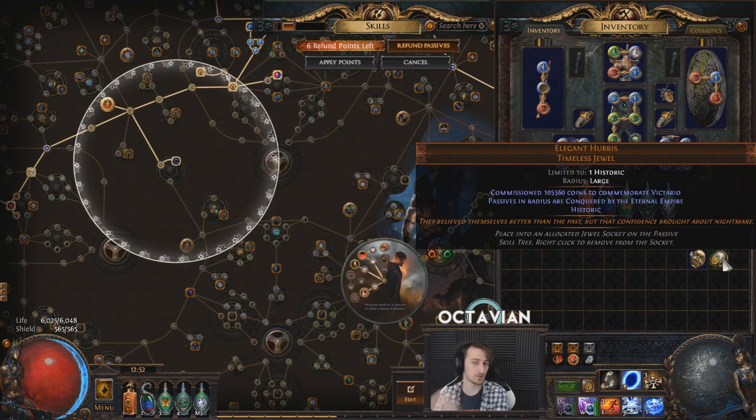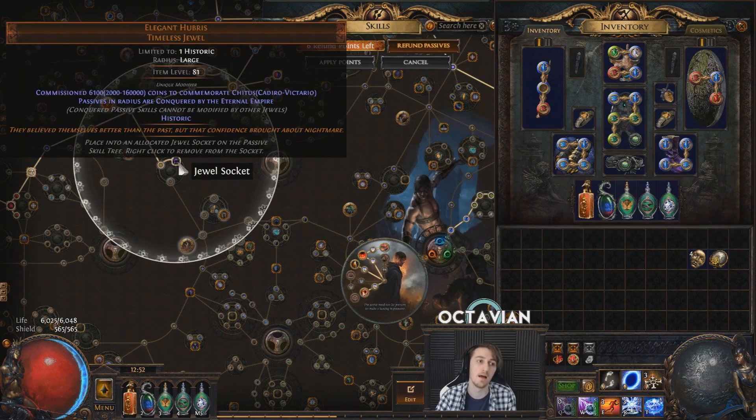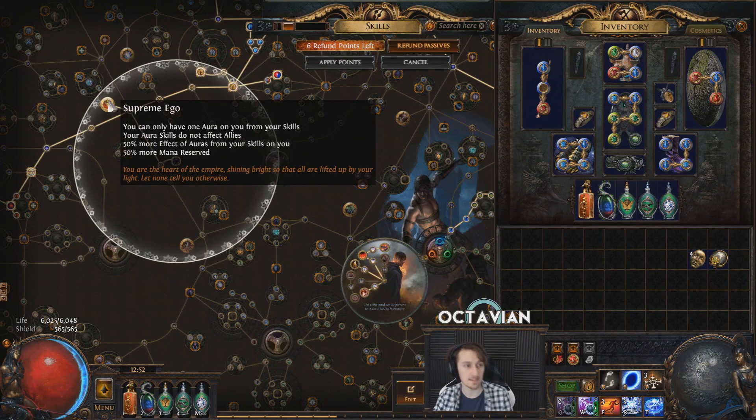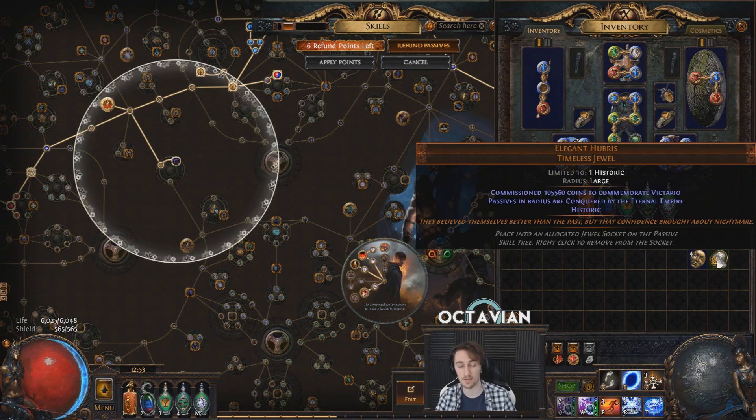The Keystone is the easiest thing to control out of these jewels, since there are only three options for each faction's jewel, and as such divining to the correct option is pretty easy, or just buying one with the right name. Elegant Hubris has Kadiro, Chittis, and Victario. Chittis doesn't show up when you hold Alt here since the range is Kadiro to Victario, and apparently Chittis gets to go in the middle. But I do have a Chittis one here as well, and that gives me Supreme Ego. On poedb.tw there is a full list of these keystones — I will have a link to that, but I want to keep this video relatively short, so I'm not going to go through every single keystone. The keystone is pretty easy to control and to guarantee — all you have to do is just get one with the right name.